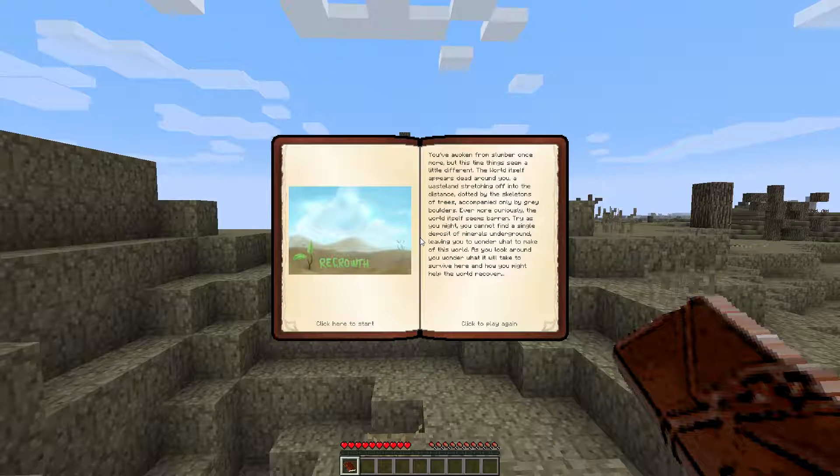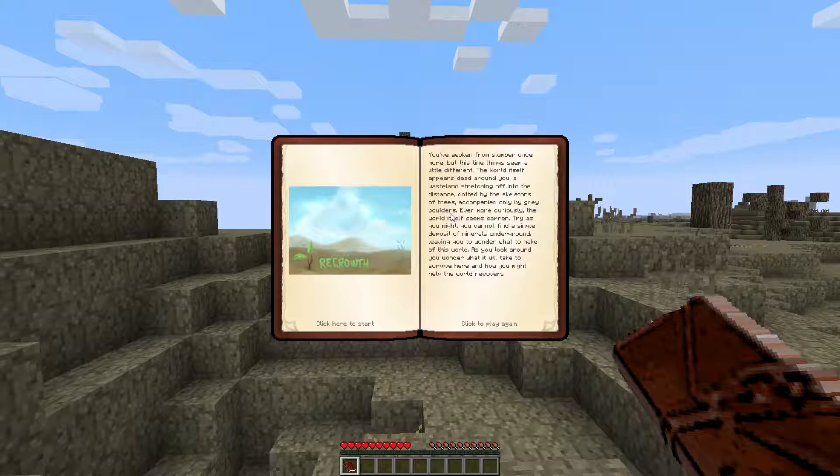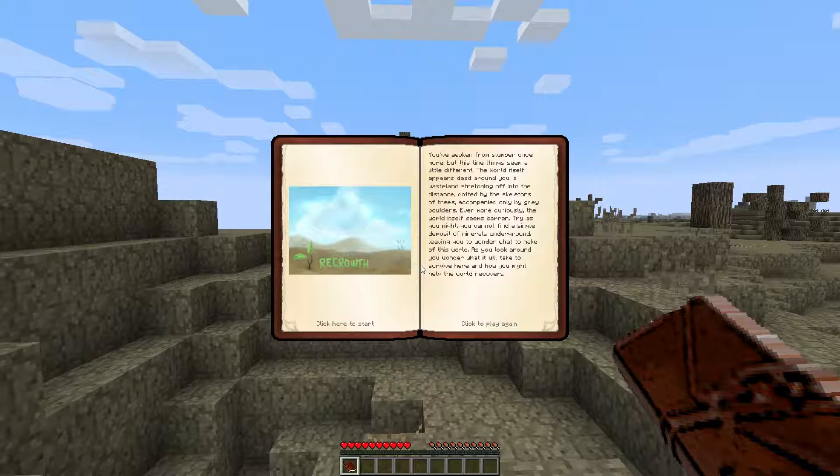You've awoken from a slumber once more, but this time things seem a little different. The world itself appears dead around you — a wasteland stretching off into the distance, dotted by skeletons of trees accompanied only by gray boulders. Ever more curiously, the world itself seems barren. Try as you might, you cannot find a single deposit of minerals underground, leaving you to wonder what to make of this world. As you look around, you wonder what it will take to survive here and how you might help the world recover.